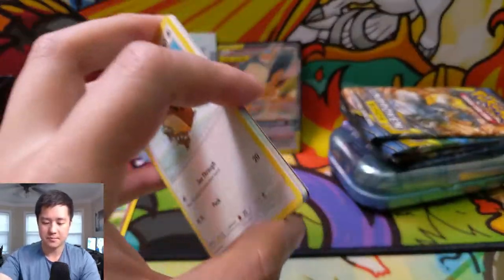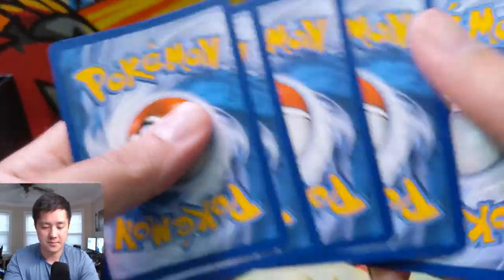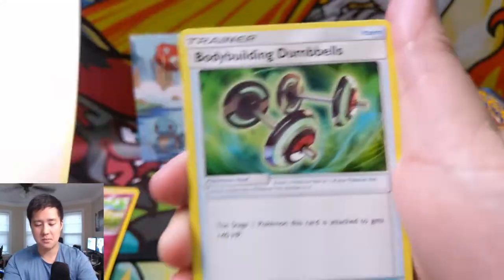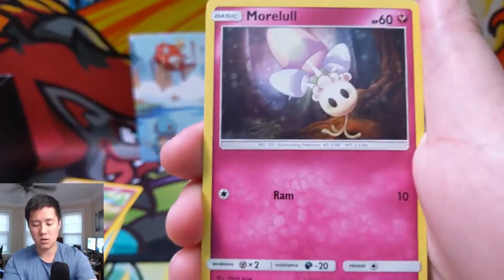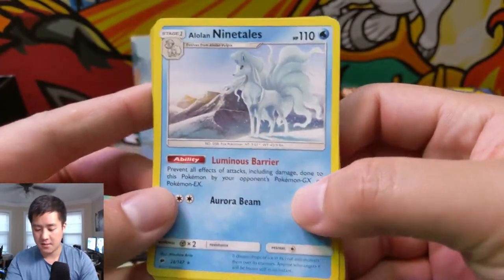And then the Burning Shadows pack to wrap up the mini tin — these are tough since you only get two packs. Let's see: Psychic Energy, Electabuzz, Sophocles, Bodybuilding Dumbbells, Hoothoot, Mew, Porygon, Charmander, Morlul, Buffalant, and an Alolan Ninetales — definitely my favorite Alolan.